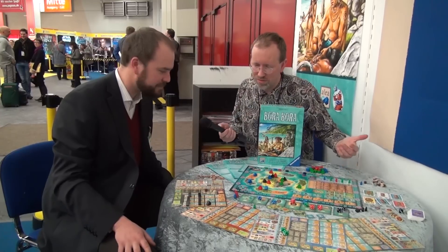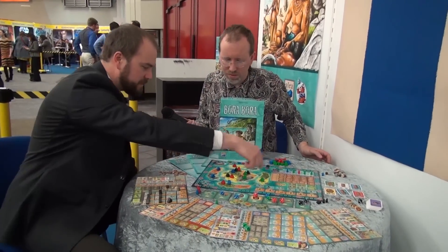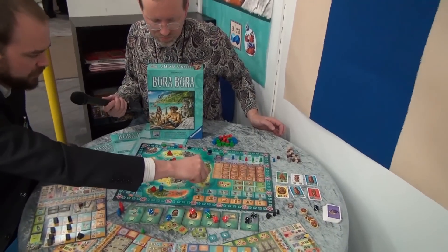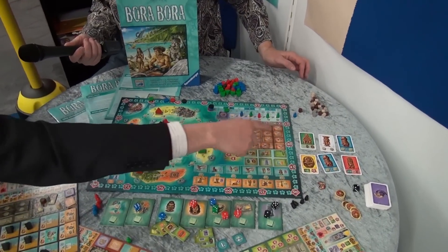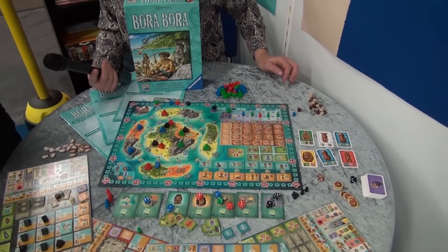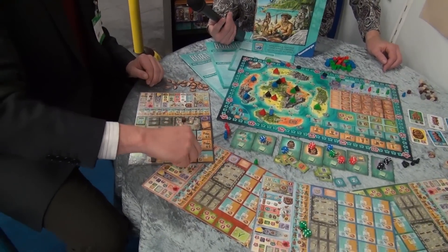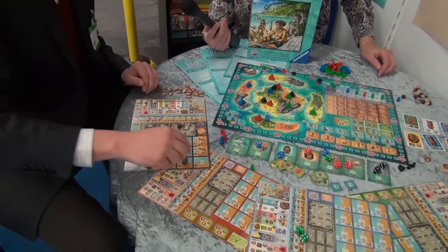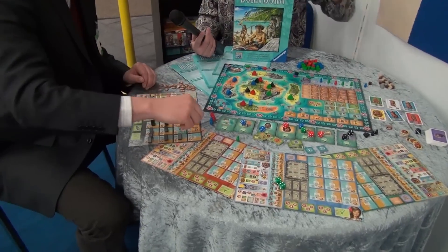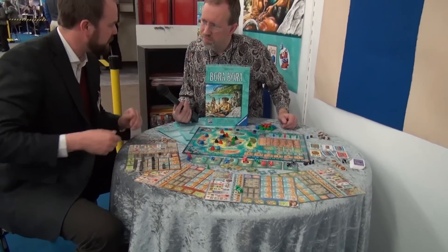We've got the final version here. This is the main board for the players in the middle of the table — there's the island of Bora Bora. Each player starts with one house in one area of the island. Then there's the turn track with six turns, each column representing one turn. Each player also has one player board, with an area for houses not yet built.